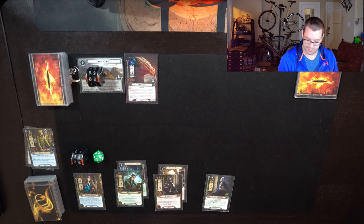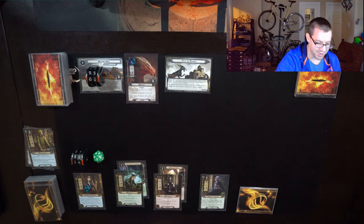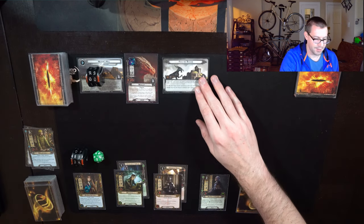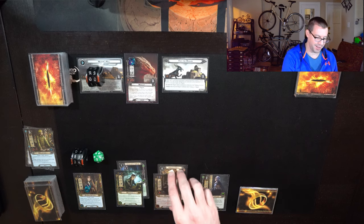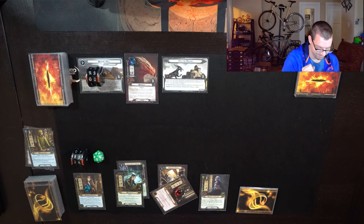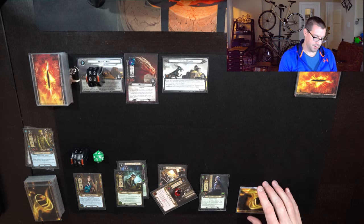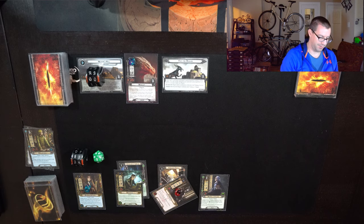I do have healing. We'll reveal a side quest and see what it is: Face the Dragon. Totally fine — it's one of the safest ones. Dagnir's going to make an immediate attack without any shadow effects. So I'll defend with Baragond and he'll take one damage, which might screw me, but we'll find out.